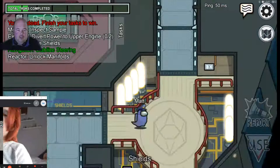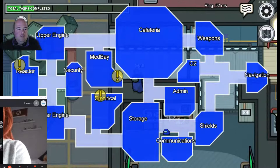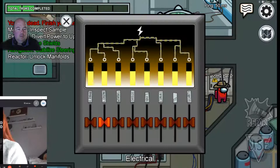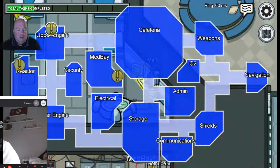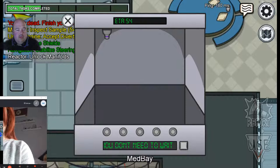Going down to Shields then to Electrical. Hopefully all the other ghosts are doing their tasks. I'm upset everyone voted me - just the game! This task requires clicking it and coming back in 53 seconds, so going to Upper Engine to do another task while waiting.